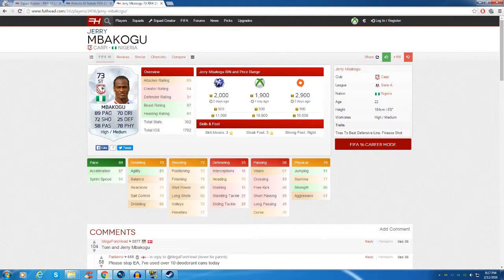I just want to quickly talk about the silver striker. He's six foot tall with high/medium work rates, which is perfect for a striker. He's very quick and he's got okay dribbling. He's got good shooting with 78 finishing and he's only 2,000 coins. His physical is amazing with 91 jumping at six foot - he leaps like a frog. His strength is at 85 so he can hold off players, which you will see in the clips. He's got the finesse shot trait, which is really underrated in this game - finesse shot adds about 5 to 10 finishing on top of the stat already.